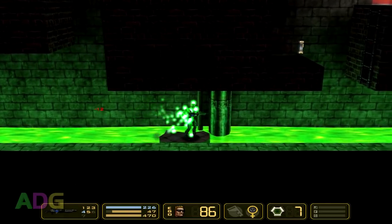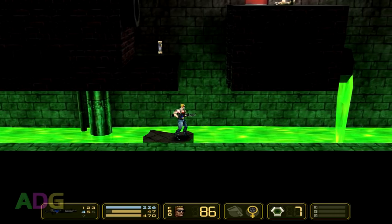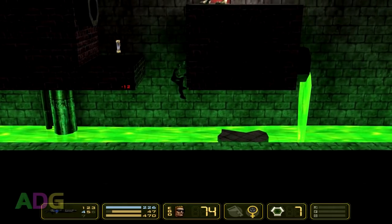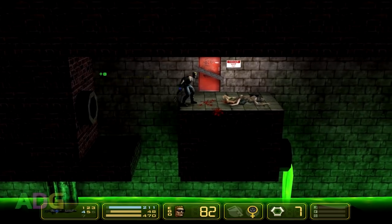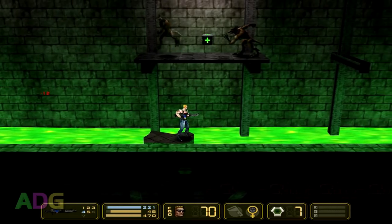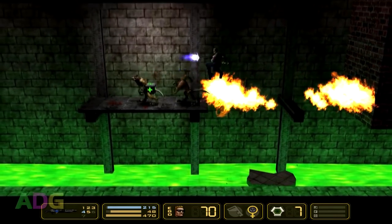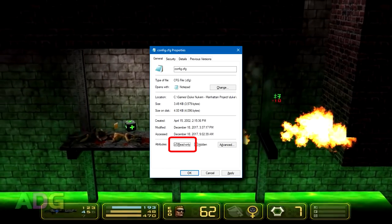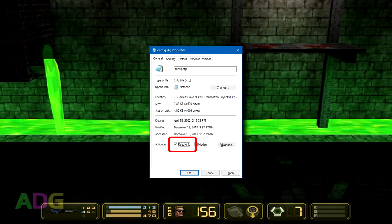However, after you run the game, quit, and run it again, you're going to notice your FOV change is gone. The way Manhattan Project works is that it always rewrites the save file in its entirety on exit, and the original version of the game doesn't save the FOV details. The way around this is to set up all other pertinent options first while in the game — like graphics drivers, sound settings, controls, etc. — then open the config.cfg file, add the FOV change, close it, then open the file properties and mark it as read only, thus preventing the file from ever being overwritten again and preventing your FOV change from being lost.